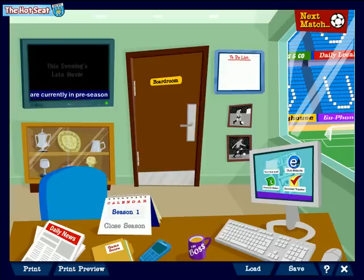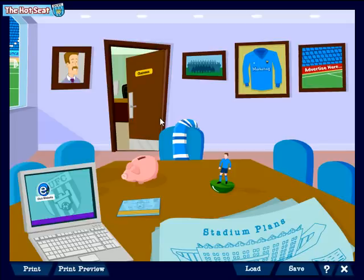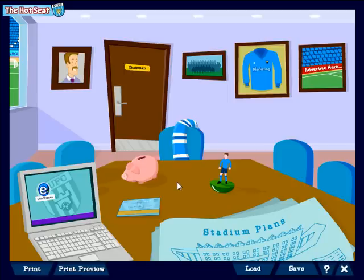We've appointed a manager and we've taken a look through our squad and we want to see whether there are some players who could improve the team's performance. So we go into the boardroom, and at any one stage, if there are some players on the target list or the shopping list of the manager, you can see them by clicking on the buy player icon. But first, I just want to double check that we've got enough cash in the bank to afford a player if we find somebody we want.